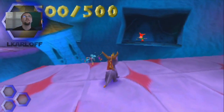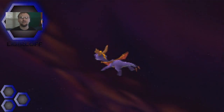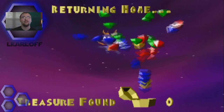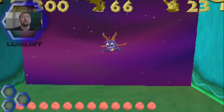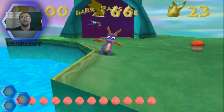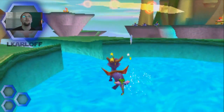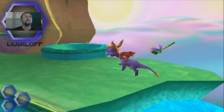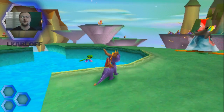We're done guys — we can just exit the level. In the next video I'll do the flight level as well as the boss, and we'll go to Lofty Castle and Haunted Towers, then we'll be done with Dreamweavers and head to Nasty Norc to finish the game. Thank you guys so much for watching my favorite homeworld. In the next video we'll finish this world and then head to Nasty Norc. Have a great day everyone, stay tuned for more.